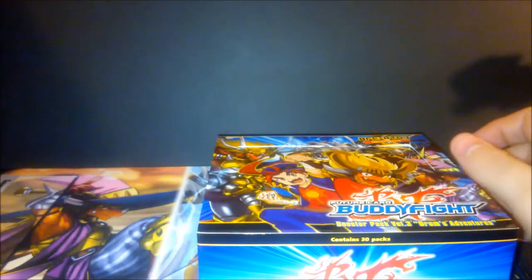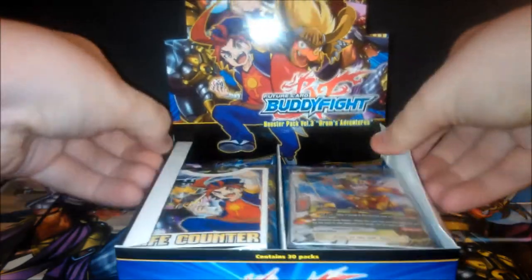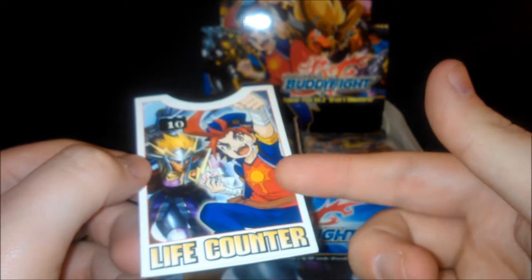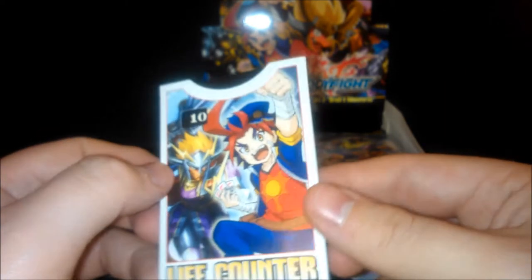In every box you get what they call a box topper — a little gift. In here we have a life counter, which you use in the game to count life. It goes up and gets into the red when you're near death. It goes up to about twenty-four, though generally I've not seen people go higher than about fifteen or sixteen. There are four different designs, so the second box may have a totally different one.